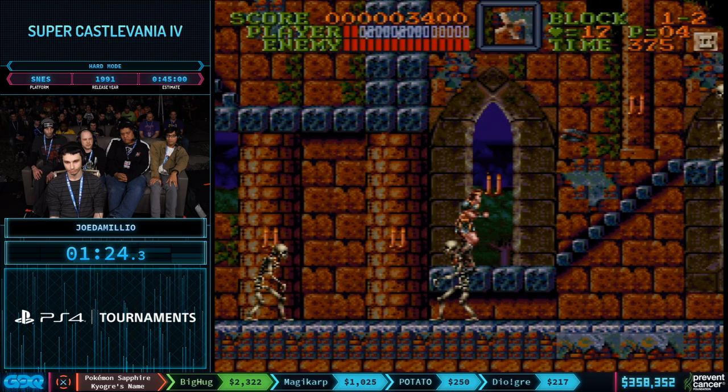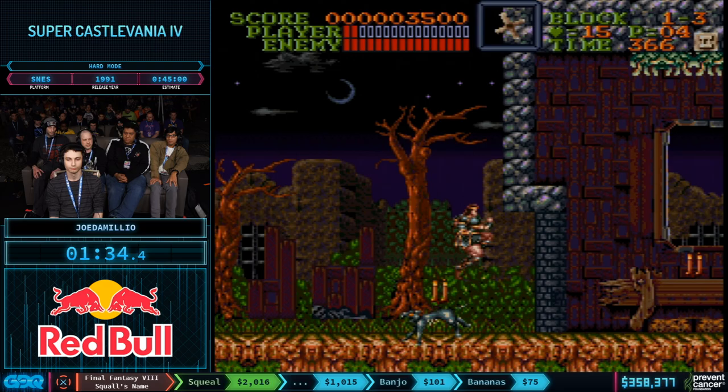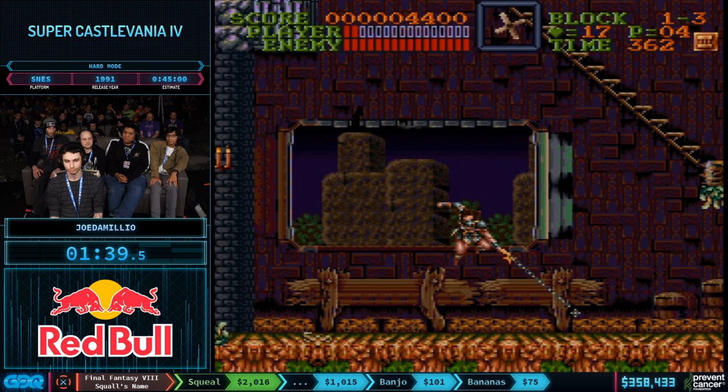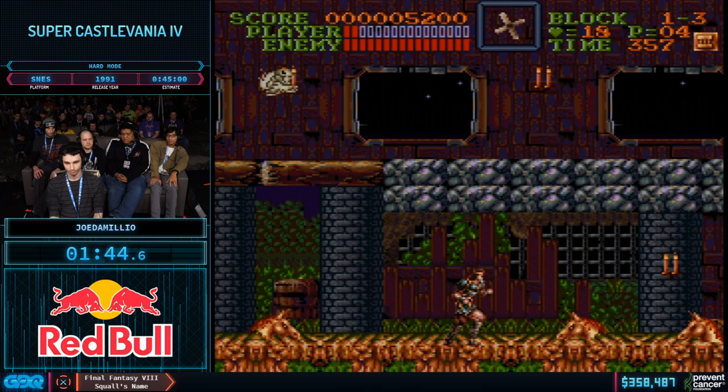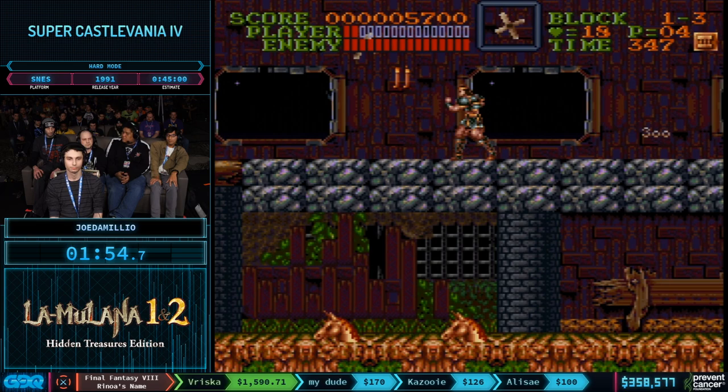He's using invincibility potions for safety and speed in this room because of the extra skeletons and bats. Those bone pillars take four hits instead of three in hard mode, so dealing with them is a pretty big challenge in the category. A lot more snake bundles in this area as well. One thing about this game is the items and hearts are all fixed — there's no RNG whatsoever, no axe drops, compared to the other Castlevania games.